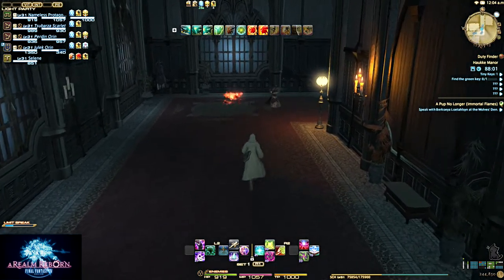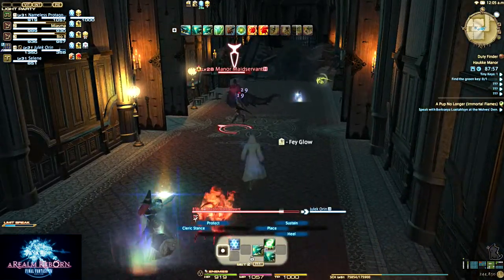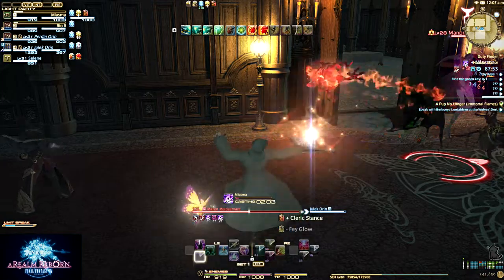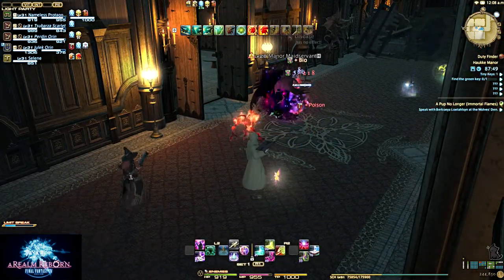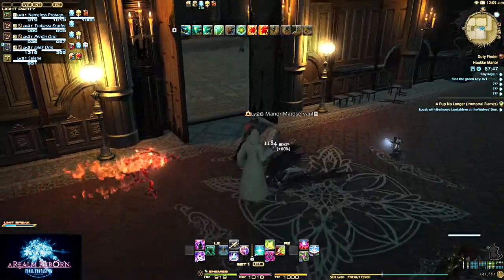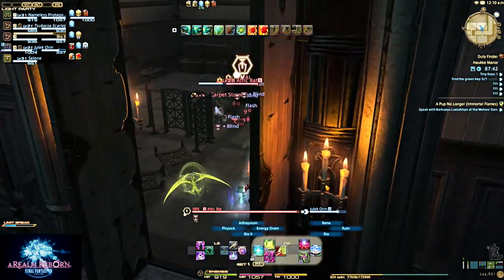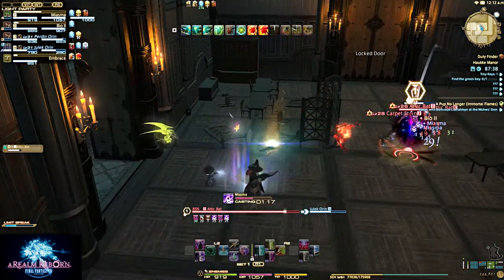Most of the rooms in here are side rooms, so we don't need to go into them. If my group decides to go in, either way it's fine with me. We may or may not see the whole dungeon, but it's mostly the same enemies throughout. This one is a side room — I think it always has a treasure chest full of trash loot, so we don't need to worry about it.